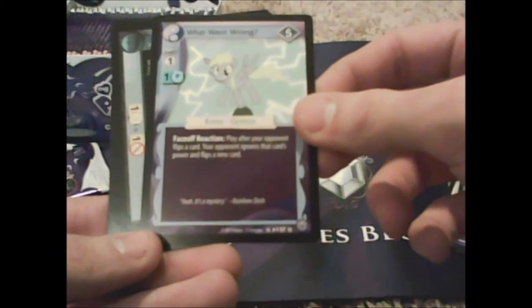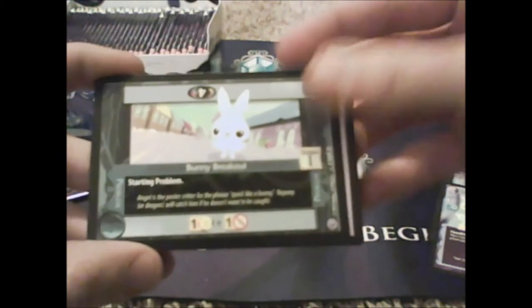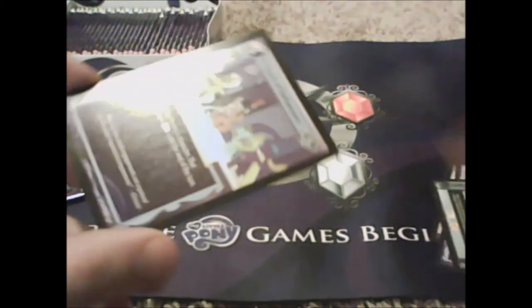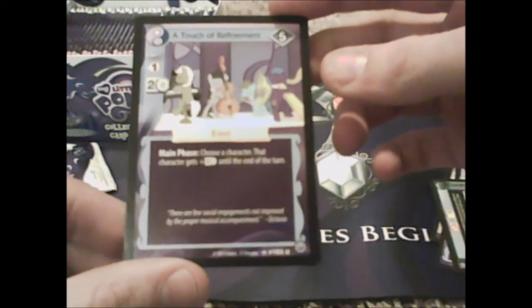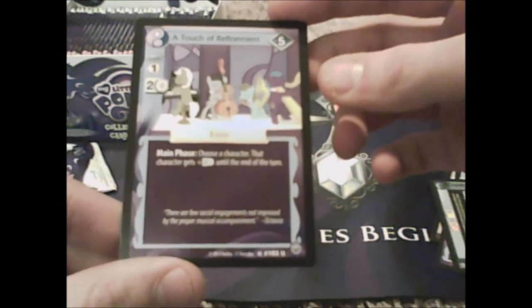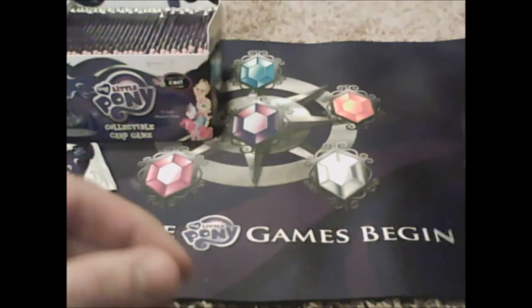I got Derpy in my first pack! And then we get Bunny Breakout, A Starting Problem, and another You — You is uncommon, that's right, I forget. A Touch of Refinement: someone gets two white, that's nice.